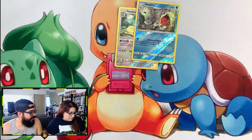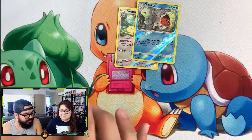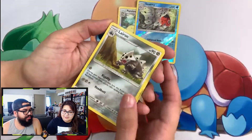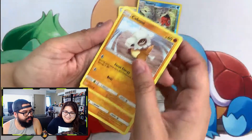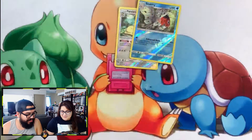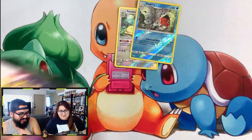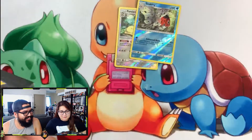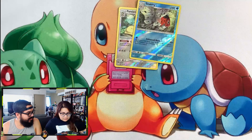Let's see if we can get anything out of our last batch of Unbroken Bonds. Is there a magical card just hanging around? Cubone and Lickitung. Alright, time for our Rebel Clash build and battle box — the final two.